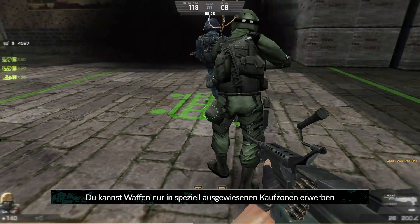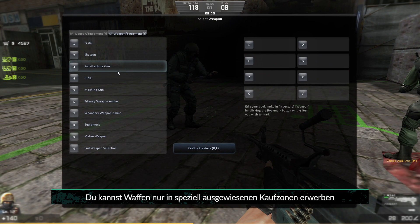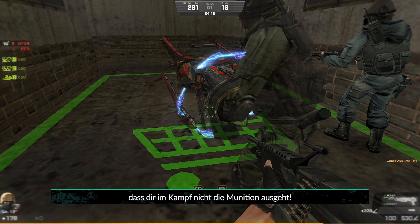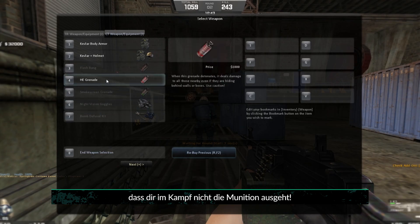Here's a tip! You can only purchase weapons in specifically designated buy zones, so having a weapon with a large magazine will help ensure you don't run out of ammo during the fight.